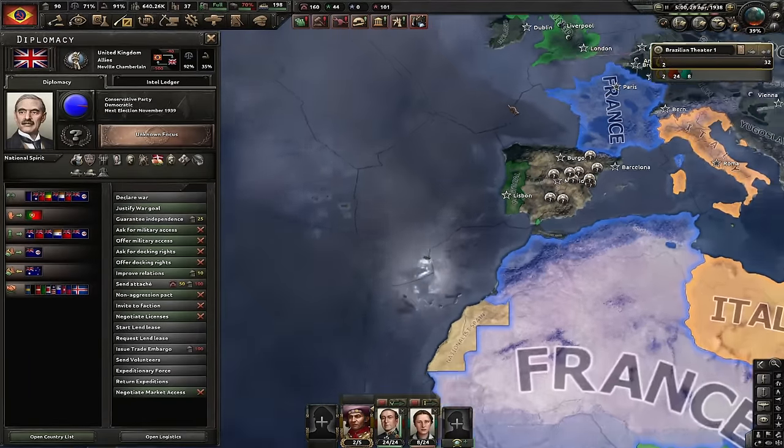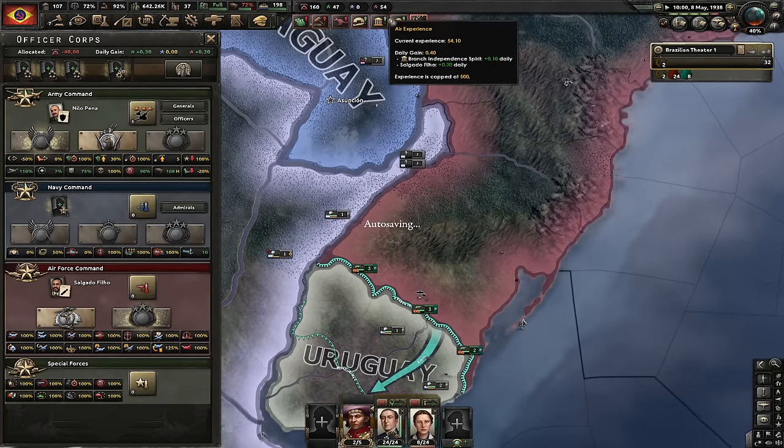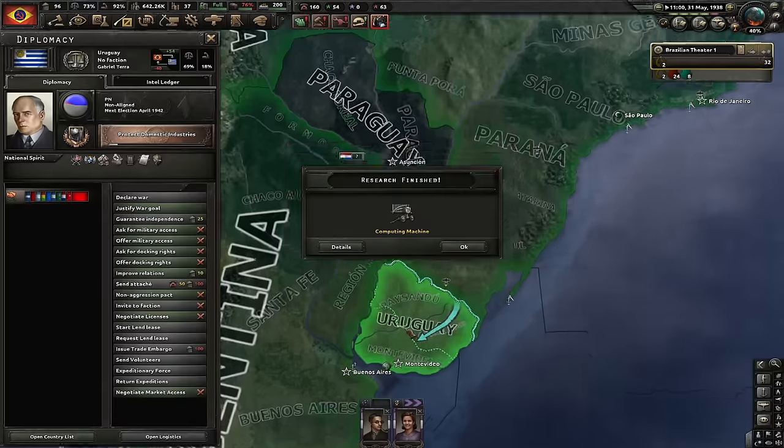Next focus is Established ULSR — called to unite all of South and Central America. Let's prepare the second collaboration government in the USA. Let's go for Liberated Workers occupation law and use this template as the garrison template. Next focus is End South American Imperialism. The UK has guaranteed Portugal, which is exactly what we want to see.